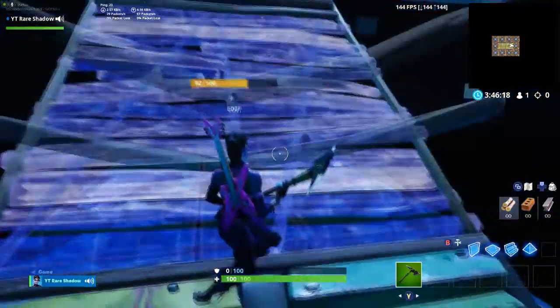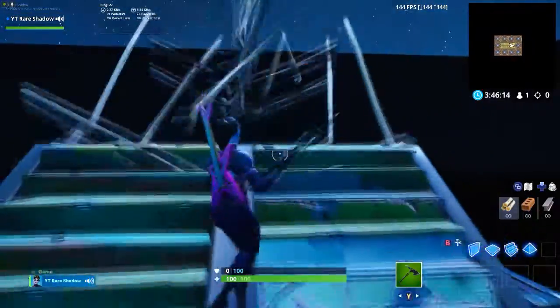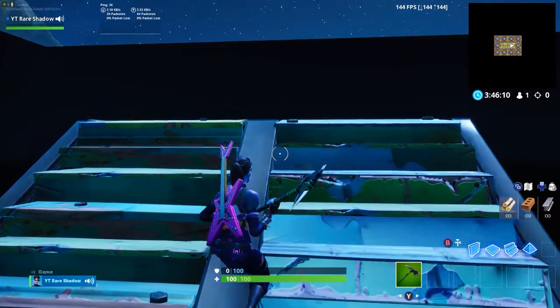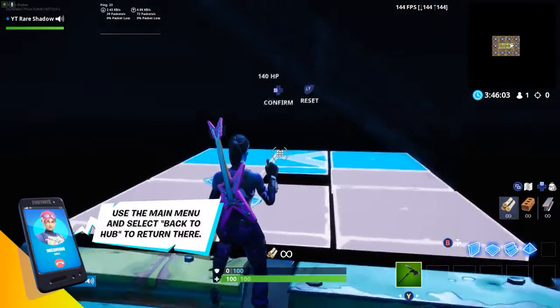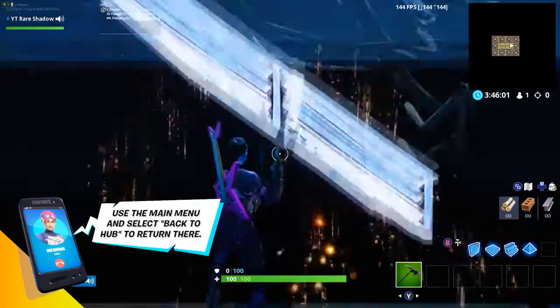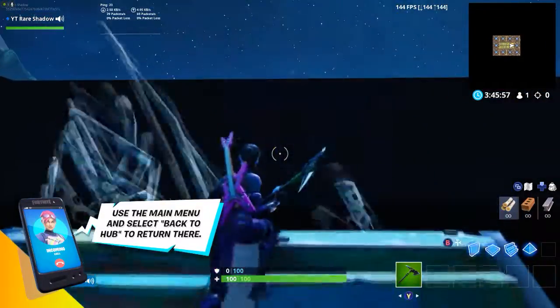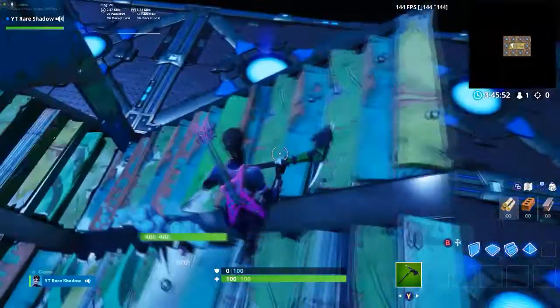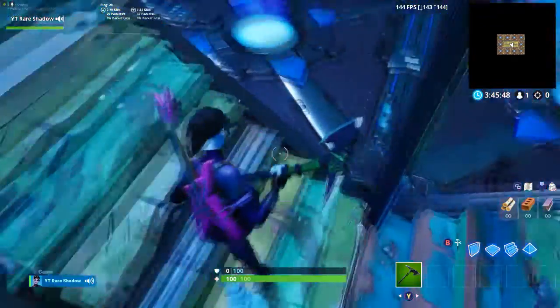Moving on to number two — this is a ramp peek trick. Basically, if there wasn't a ramp here you would have to come back down around here to not get shot at. Assuming you guys have walls here, with this trick you can peek out over here, edit it, and then confirm it. It's a really good sniper — you can snipe people with it. I've seen some pros use it.